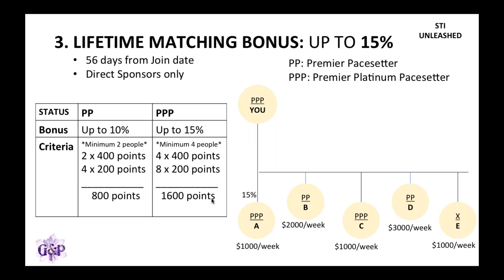For everyone you sponsored that became a Premier Platinum Pay Setter, you will get a 15% matching bonus. So from A you get 15%, from B you get 10% because B is a PPM, and from C you get 15%. Because E didn't achieve either bonus, you won't be getting any matching bonus from E.